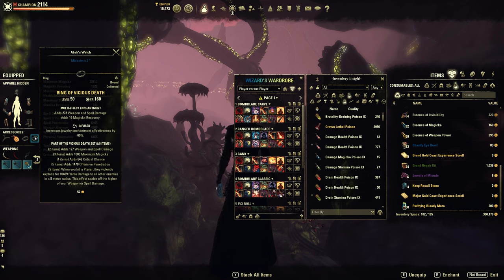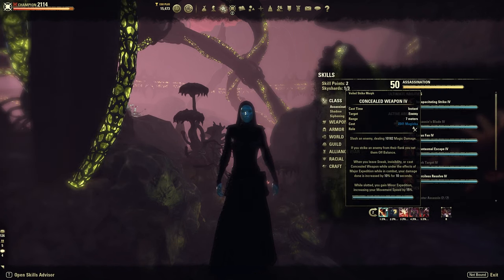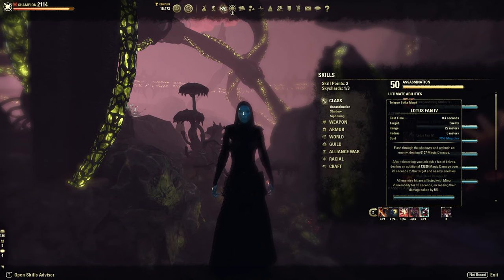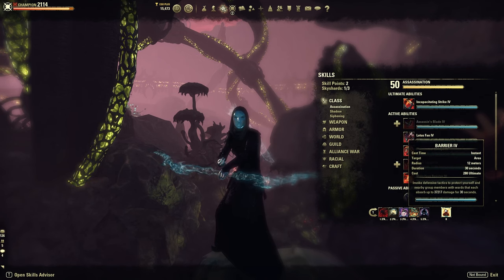On the jewelry you want spell damage enchants with spell damage, weapon damage, and magicka recovery, and on the gear I've gone with full magicka enchants. For the skills, on the front bar I have Concealed Weapon, Inner Light, Power Extraction, Camouflage Hunter, Lotus Fan, and Soul Tether. On the back bar I have Shadowy Disguise, Channeled Acceleration, Proximity Detonation, Healthy Offering, Shadow Image, and Barrier.